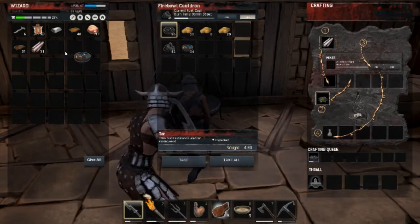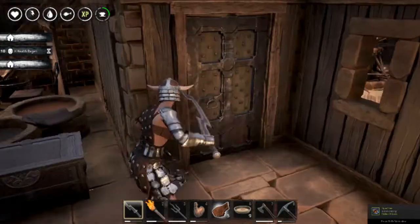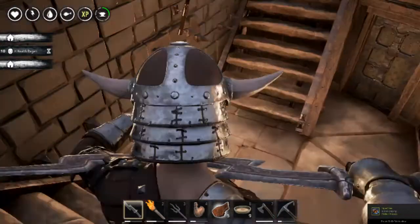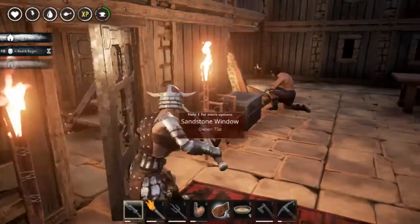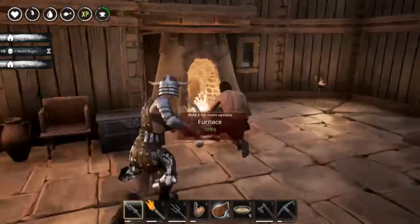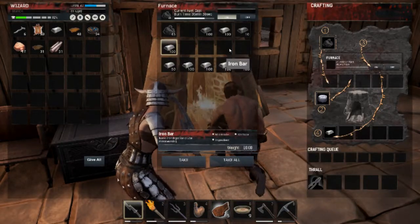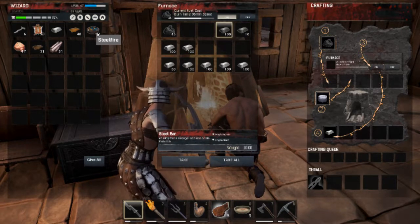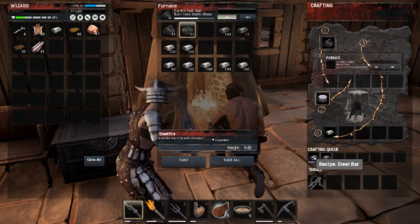You take your steel fire, put it in your inventory, and then you can take it to your furnace right here. We have to have some iron bars here, and then we take our steel fire, put it over there, and you see it's making some steel bars.